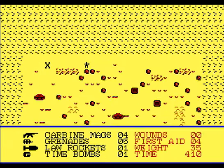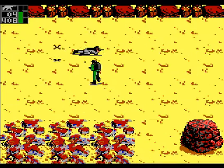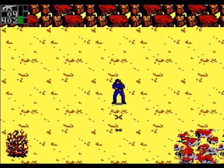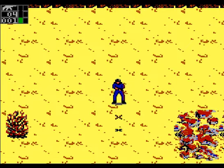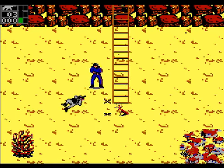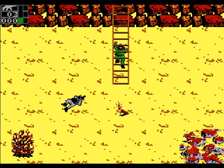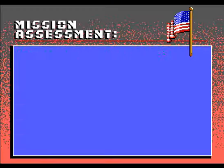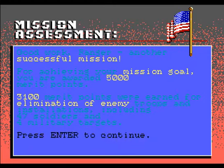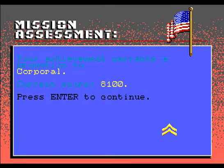Alright, now I gotta find the extraction zone. Oh, it's over here on the left, as marked by the indicator. Alright, so we can call in support now. Extraction team - get us the hell out of here, and guys will probably still keep shooting me while I wait. So do not dally when he comes, because he will take off without you. Alright, we did it! Awesome. Nice. And I'm now a corporal. Excellent.